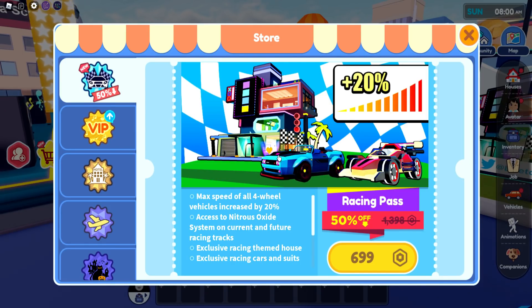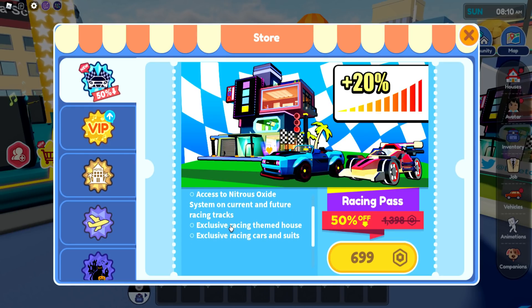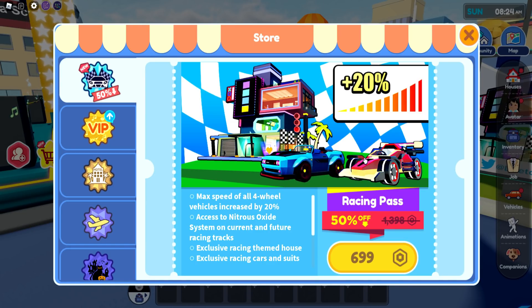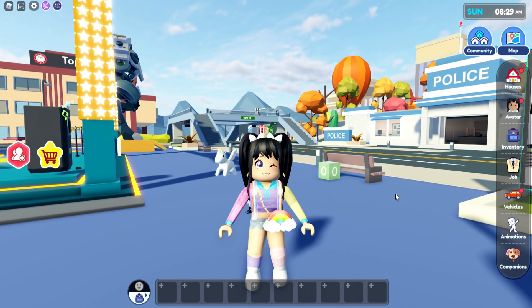There's a new max speed — all four-wheel vehicles increased by 20. If you get this game pass, all of the vehicles you have access to you'll be able to drive a little bit faster. We're also going to have access to a nitrous oxide system, exclusive racing-themed home, and exclusive racing cars. Before we get into today's video, make sure you're subscribed with notifications on — let's get started!